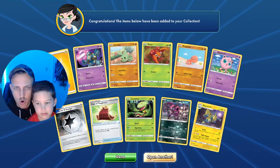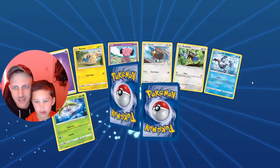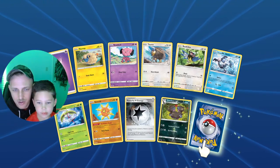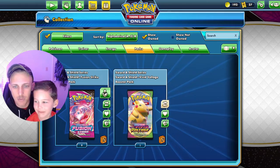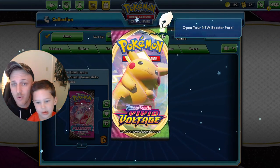Yeah, do we have three? Oh nice! All right, let's see. Oh, I love that Galarian Mr. Mime — there's a new card for old fancy. And Wigglytuff — nice! All right, we'll do Vivid Voltage and then we have nine Fusion Strikes.